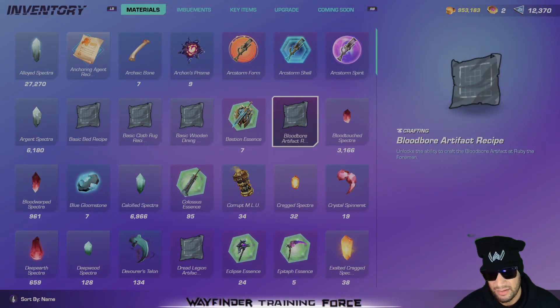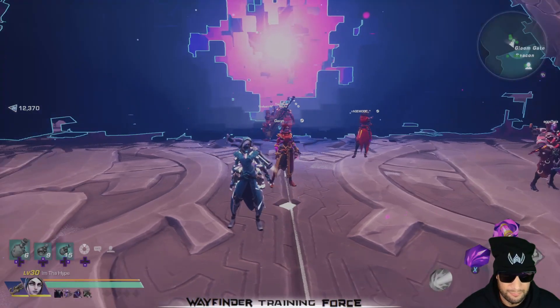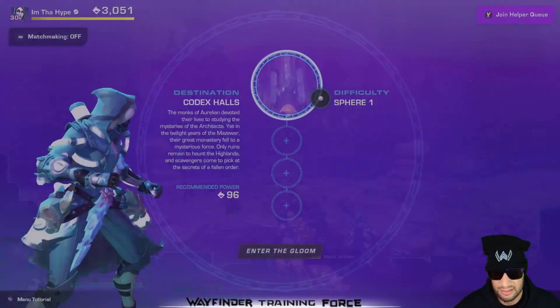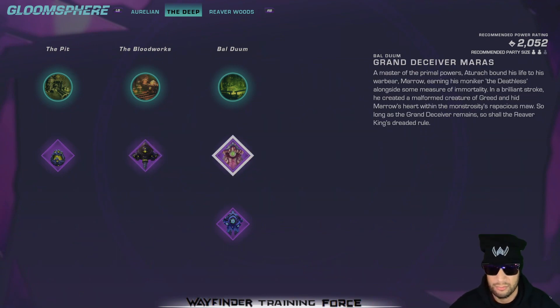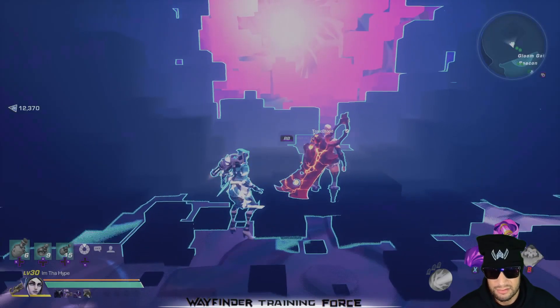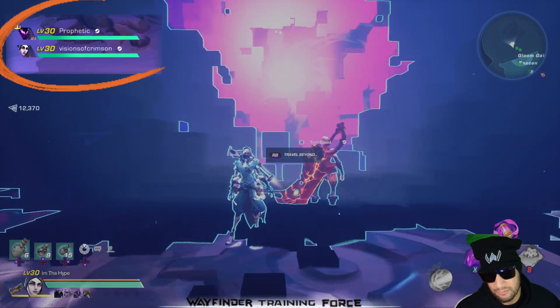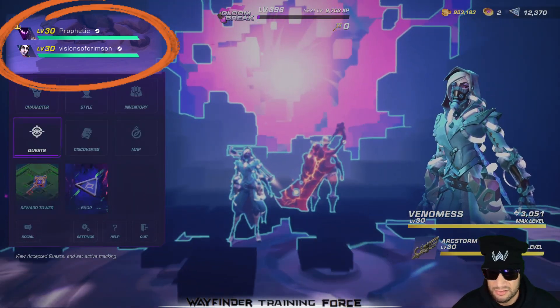Here's what we're looking for: the Bloodborne artifact recipe and the Dread Legion artifact recipe — those are what you're trying to get to drop. It took me about 12 hours to get both of them, and they both dropped in the last two hours, one right after the other. I kept alternating between the two because I'd get so bored — or aggravated, I'd say, because Bloodborne will one-shot you with his laser. Shoutout to Prophetic and Crimson for helping me in my final couple of hours of farm runs.